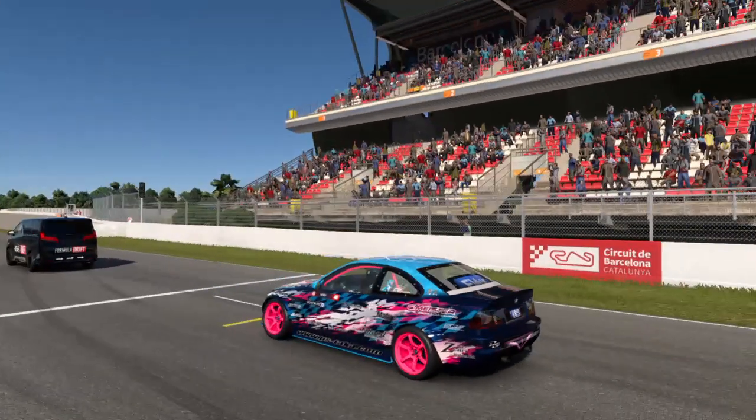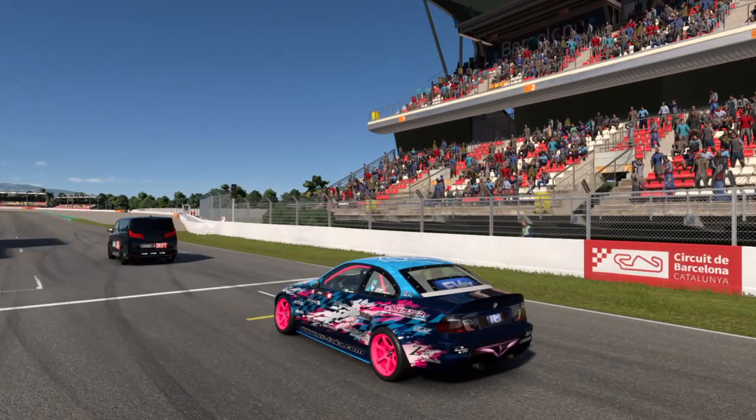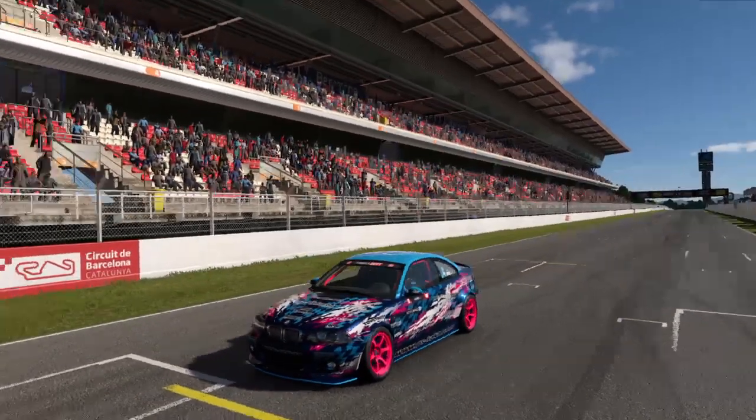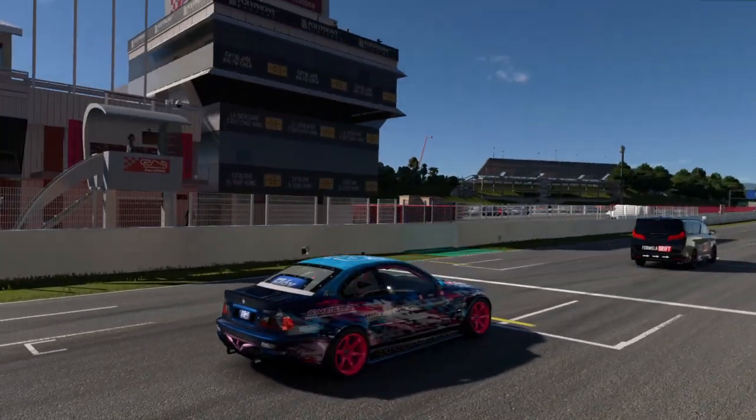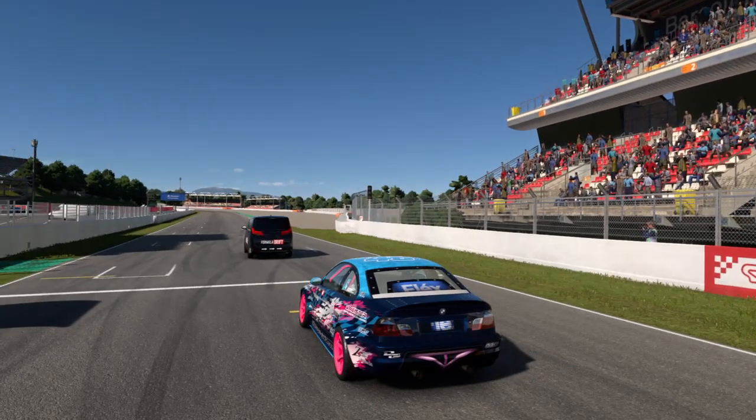All right guys, we have the course breakdown for Catalonia for the next Formula Drift exhibition event. Lead driver will be on the right on this yellow line. Chase driver will be on the left of the lead car. That could be the start line with the white line.